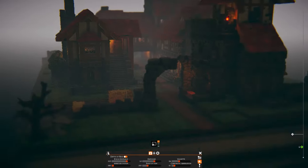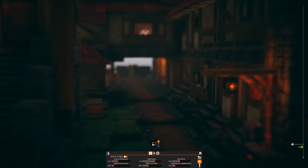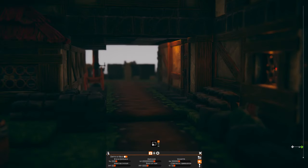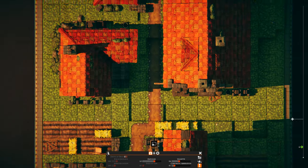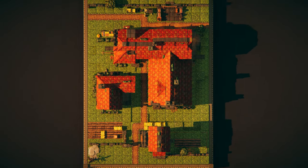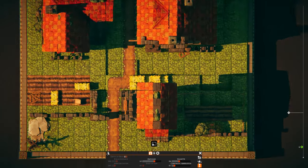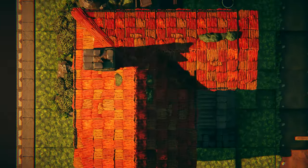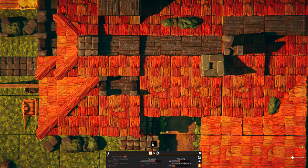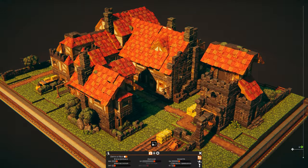New camera modes are also available. The classic one is still there, but now you have a free camera option for more precise placement. The last camera mode is an experimental orthographic mode that allows you to see your map from a top-down angle without perspective deformation. It can be really handy to see precisely on the battlefield or to make 2D screenshots. The sole issue currently, in my opinion, is that you cannot zoom out enough on your map, which makes it a bit difficult sometimes if you have big maps.